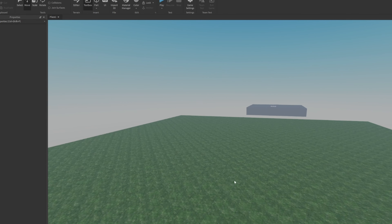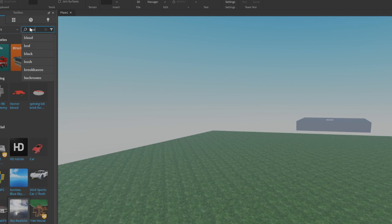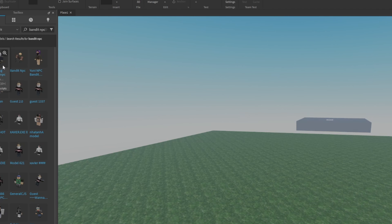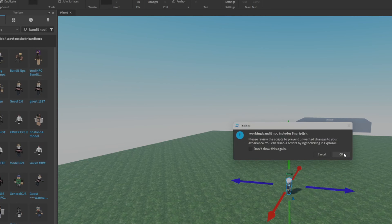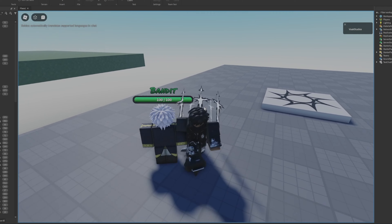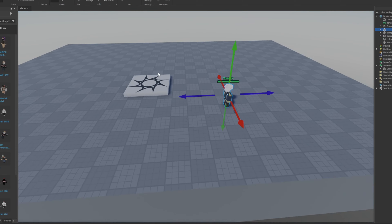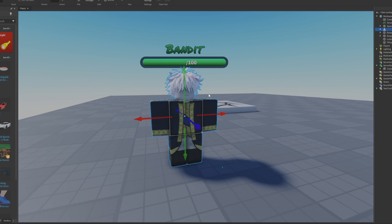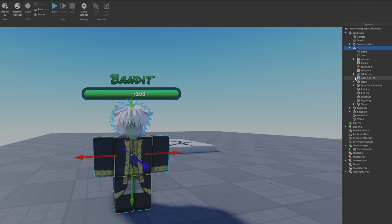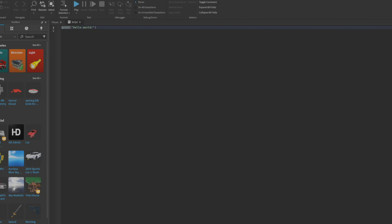I'm thinking to put a couple of bandits here and give the player the classic sword. Let's find a bandit NPC - this one probably works. Let me put it right here. The bandit follows us - that's good! We're going to save time by using this bandit. Let's just rename it 'bandit', make sure respawn is off, and then we need to make a damage script.